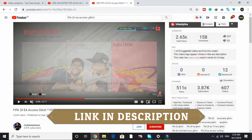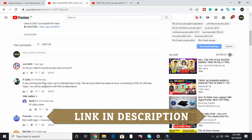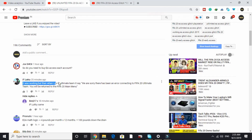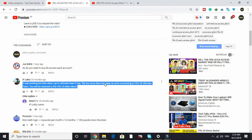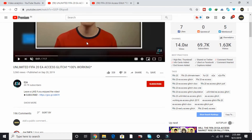So I also performed it and it was working for me, but then I got the same error as another user commented: it was working, but then when going to Ultimate Team it says 'We are sorry, there has been an error connecting to FIFA 20 Ultimate Team — you will be returned to the FIFA 20 main menu.' The same happened to me.